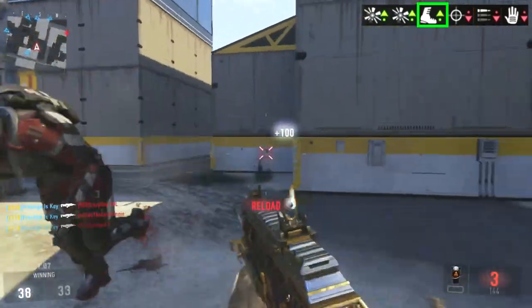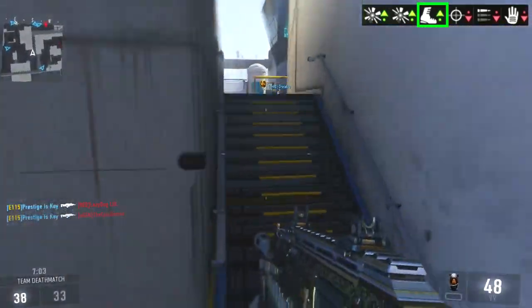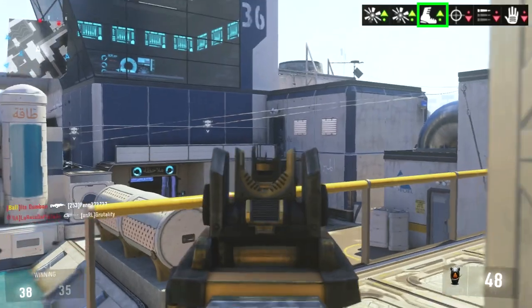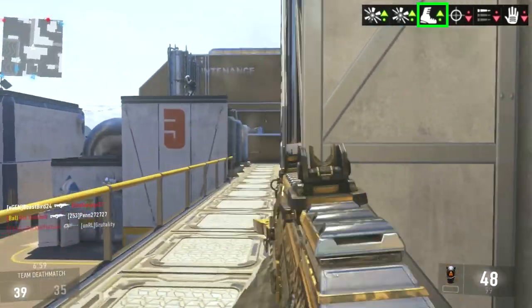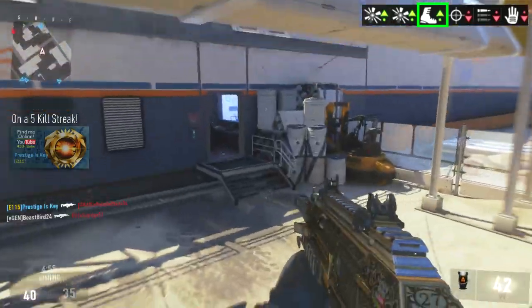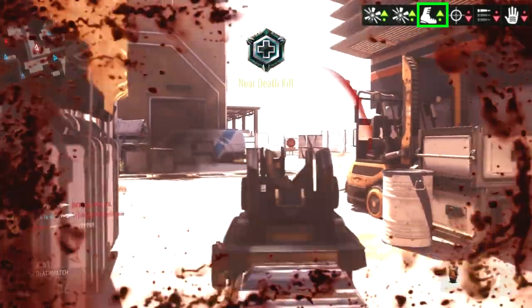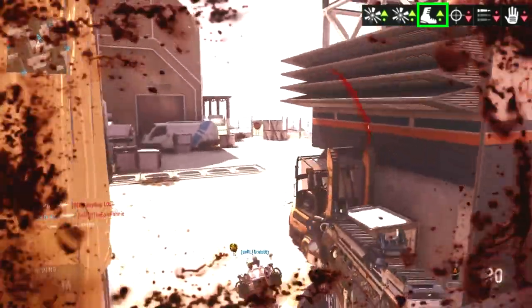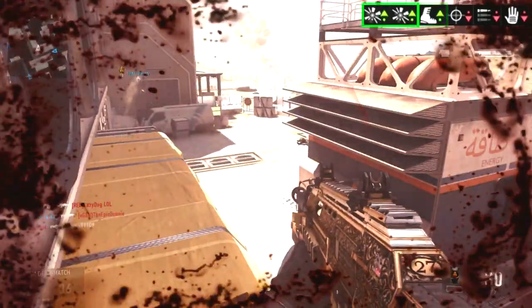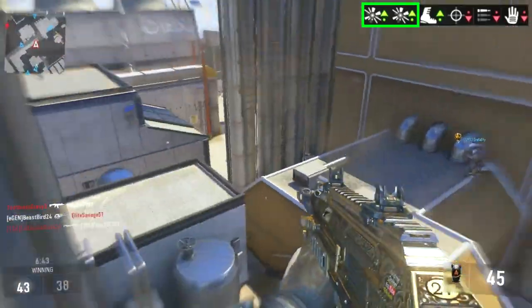Switching back over to the good, we have a mobility increase. What this is going to do is actually increase your aim down sight speed, so every time you aim down sight it's going to be a little bit quicker than the standard BAL. And if you really wanted to do something about that, you can increase it even more by putting on the quickdraw handle, which is exactly what I did in this particular gameplay.